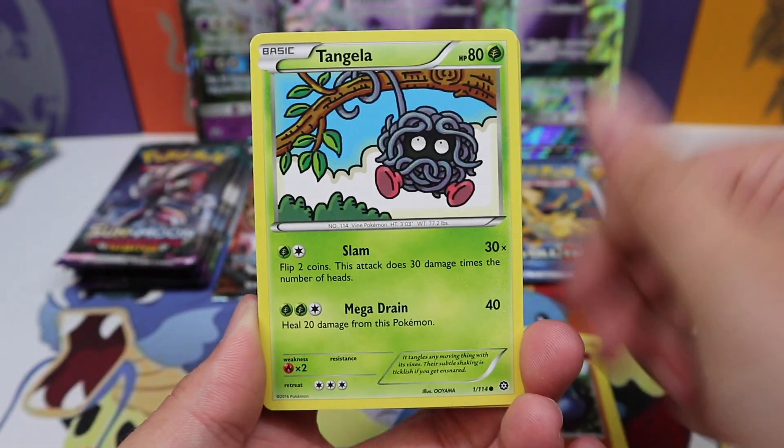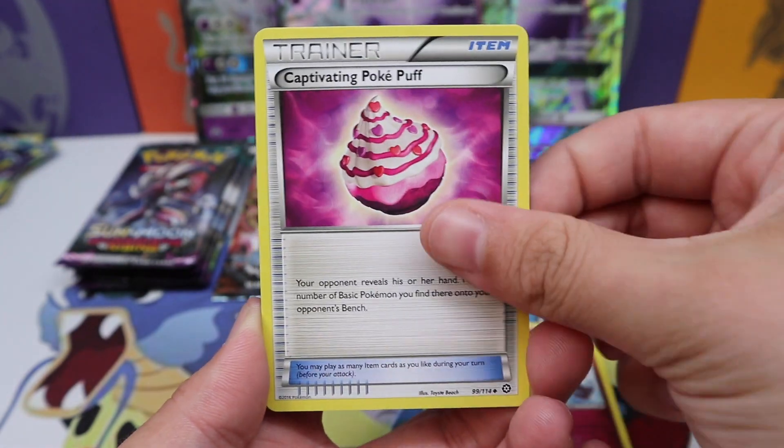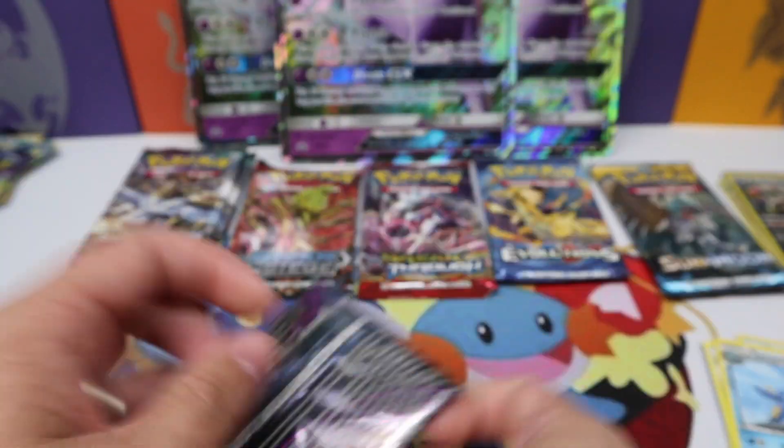Marill, Croagunk, Tangela, Rufflet, Lampent, Klefki, Captivating Pokepuff, Steelix Spirit Link, and a Samurott regular rare. Some Guardians Rising next.